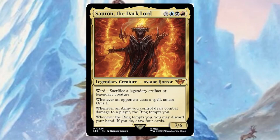Sauron, the Dark Lord — for three, a blue, a black, and a red, it's a seven/six. Everybody knows this card: it has a ward ability that requires sacrificing a legendary artifact or legendary creature. Whenever an opponent casts a spell, amass Orcs one. Whenever an Army you control deals combat damage to a player, the ring tempts you. And whenever the ring tempts you, you may discard your hand and draw four. I've seen some nasty stuff come out of Sauron decks — it's ridiculous.